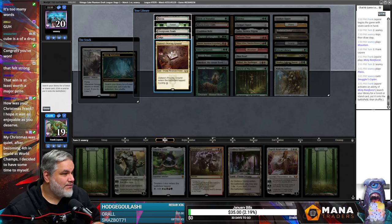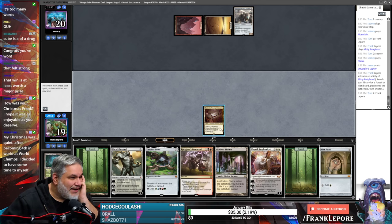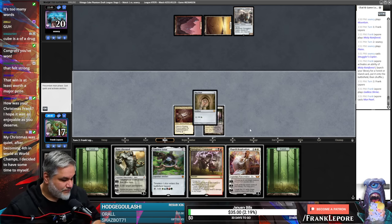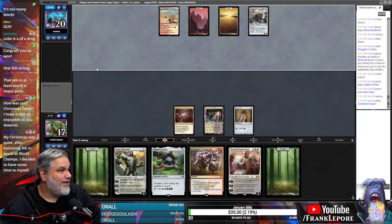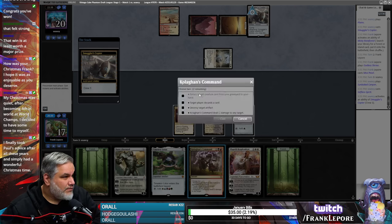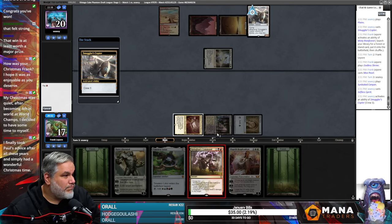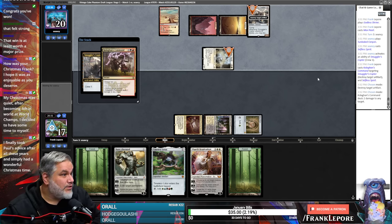All right, so Proving Ground is Jund, which gives us the red and the black for Kologon's Command. They're probably going to — oh wow. Black, red, Mox Pearl — yep and yep. Thank you, that was pretty good. So we can Kologon's Command, kill this and kill whatever creature they play. That's how that works — we're going to do it in response to them activating. This is what's known as a twofer.